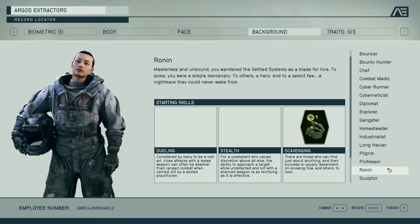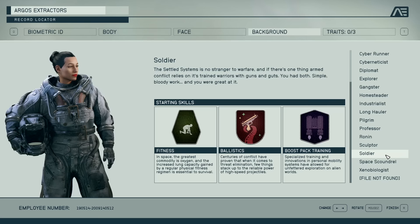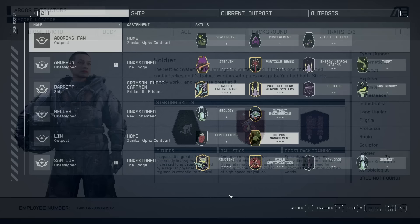There are a lot of different combinations for a lot of different play styles. For example, Soldier gives you Fitness, Ballistics, and Boost Pack Training. What it boils down to is you can get a jump start on your skills based on what you choose for your background, so choose wisely.